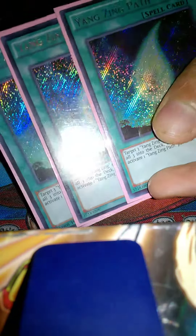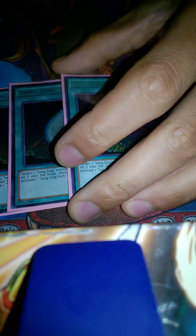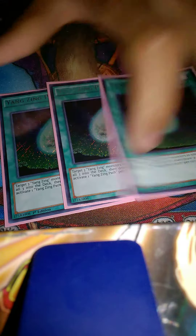Triple Yang Zin Path, because you'll start making weaker and weaker synchros when you run out of your good stuff — when you run out of Waters, when you run out of Earths, your synchros are kind of useless and not worth the resources. So you want Yang Zin Path to recycle your good stuff so you can keep making strong synchros.